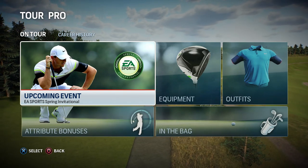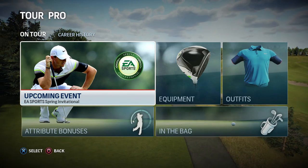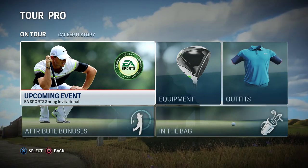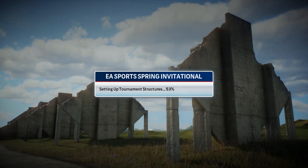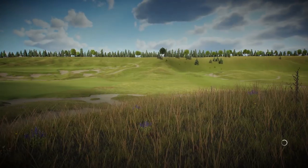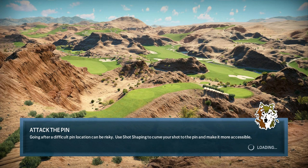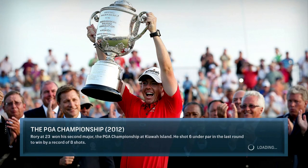Hey guys, welcome back to some more Rory McIlroy PGA 2, part 9 of our career mode. Today we start our first major championship of the series in the EA Sports Spring Invitational at Wolf Creek. I'm going to continue with the three quick rounds and one full round because of the nature of the course — it's very difficult and I don't want us to miss the cut. For future major events, should we continue the series, we'll do four full rounds. This might well be the last tournament we play, for reasons I'll discuss in the video.